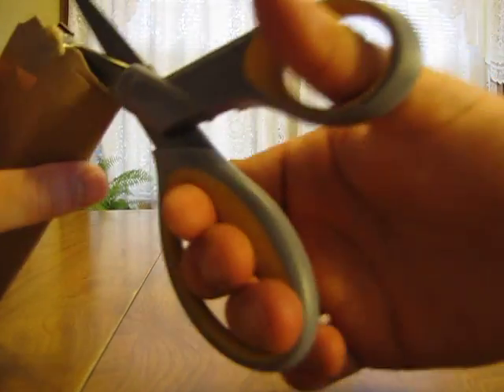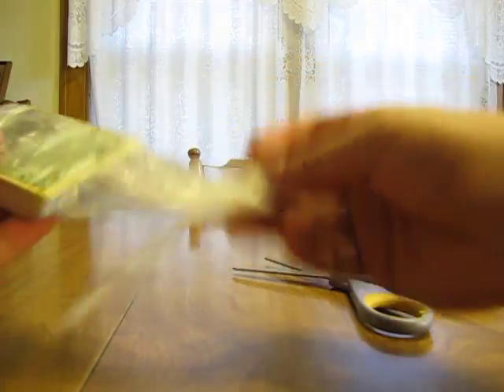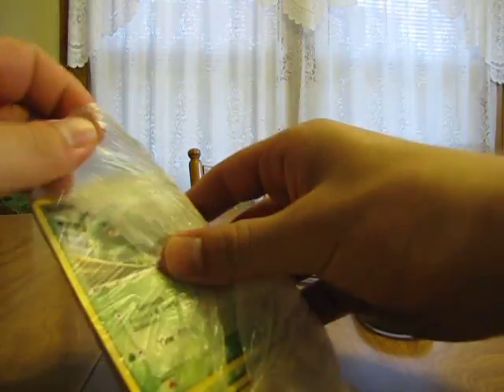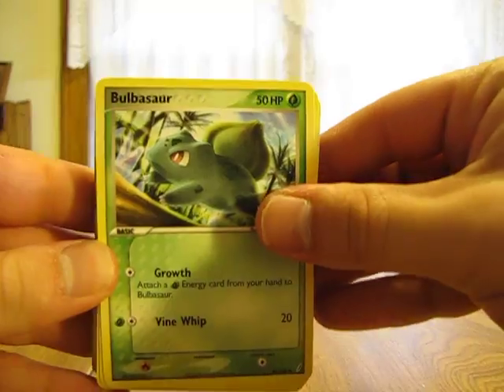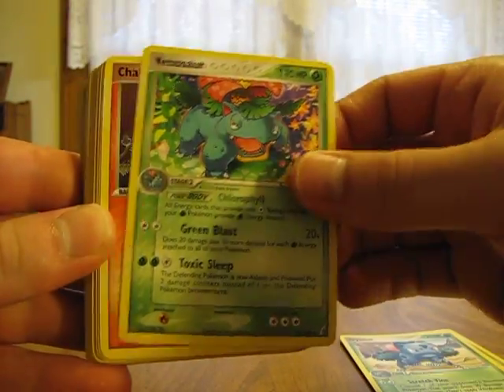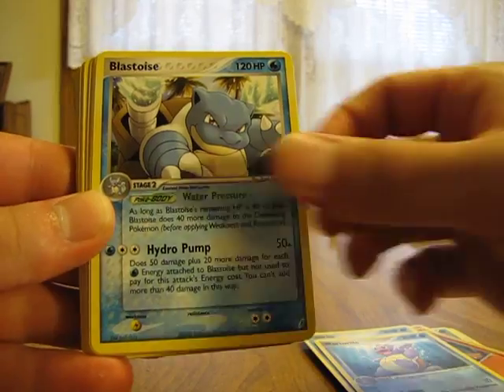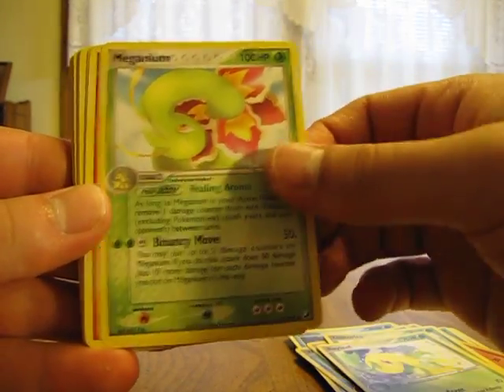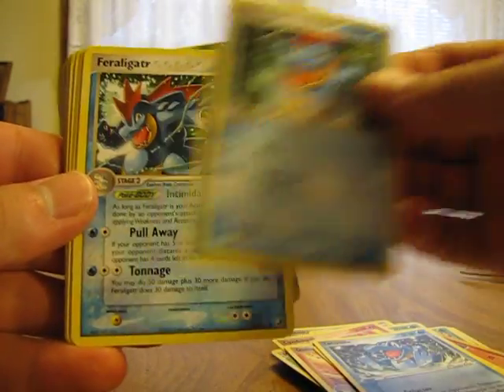Let's see if I can get in here. There we go. And here we have Bulbasaur, Ivysaur, Venusaur, Charmander, Charmeleon, Charizard, Squirtle, Wartortle, and Blastoise. Chikorita, Bayleaf, and Meganium. Cyndaquil — oh yeah, that's what I forgot — Quilava, Typhlosion, Totodile, Croconaw, and Feraligatr.